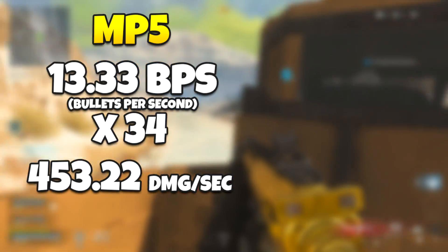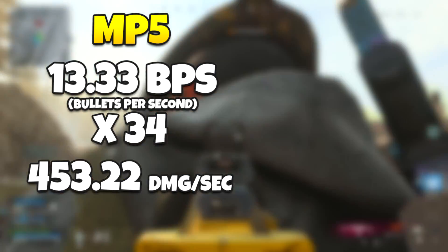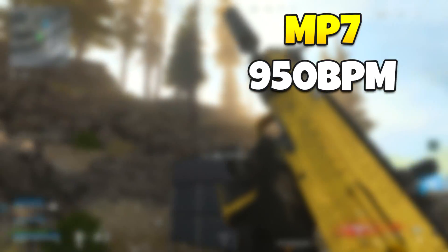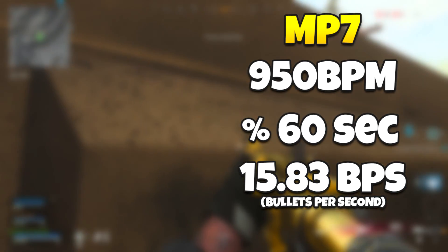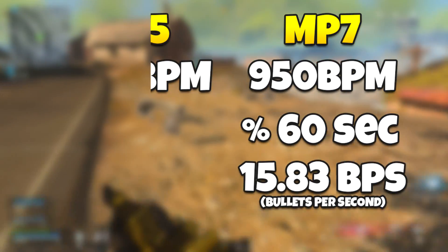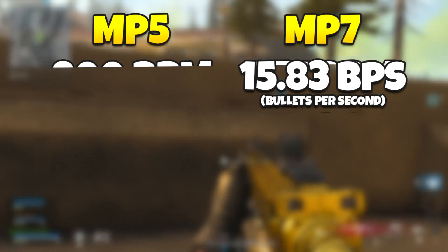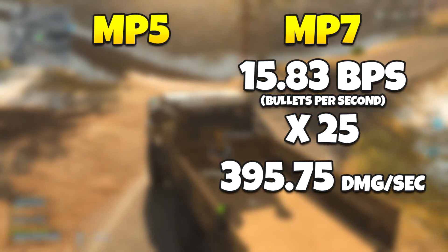The MP5 puts out 453.22 damage in one second. That's more than enough for a kill since max health in battle royale is 250. The MP7 shoots at 950 rounds per minute, which is 15.83 shots per second - much higher than the MP5's 13.33. However, at only 25 damage per shot, the MP7 outputs 395.75 damage per second - roughly 60 damage less than the MP5.